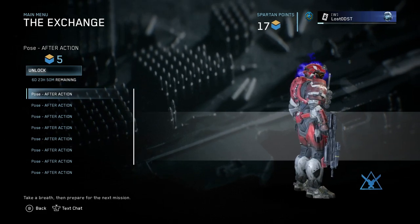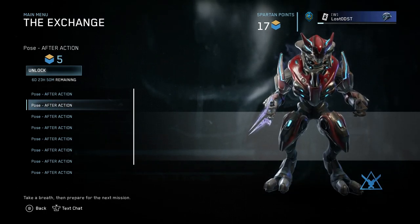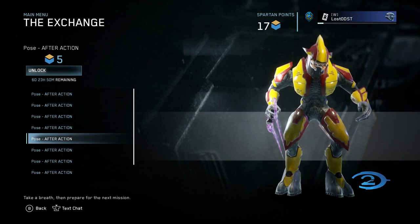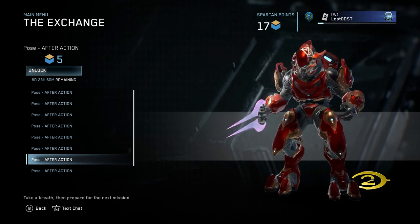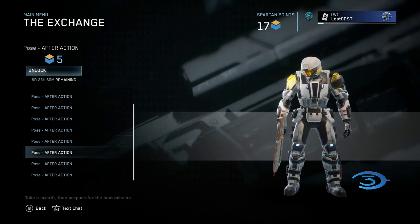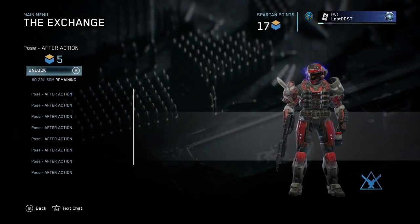It's called After Action, and you do get it for all your characters across all games — so we got it for the Halo Reach Spartan, Halo Reach Elite, Halo CE, Halo 2, Halo 2 Elite, Halo 2 Anniversary, Halo 2 Anniversary Elite, Halo 3, Halo 3 Elite, and Halo 4 Spartan.